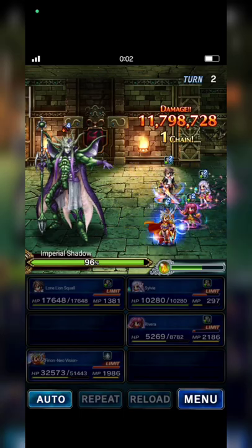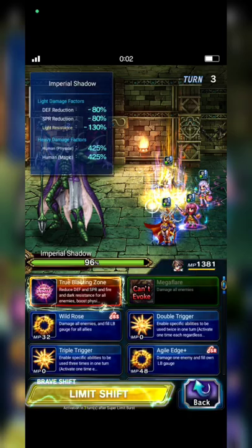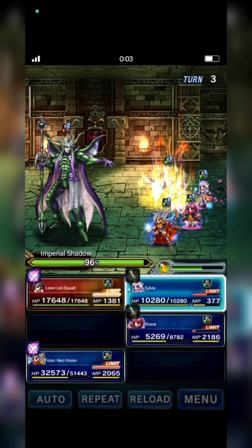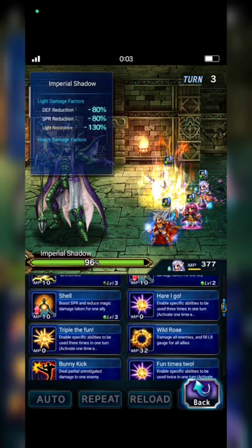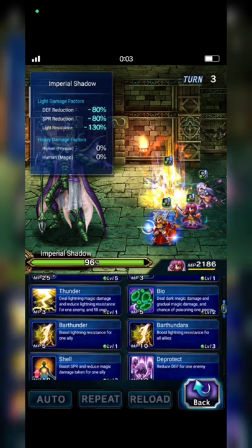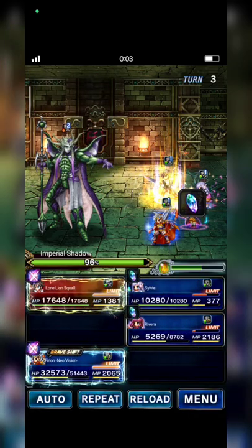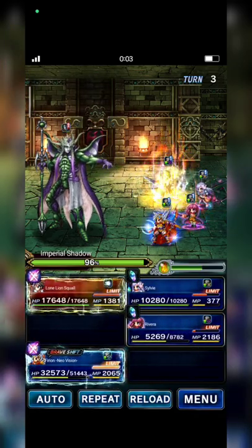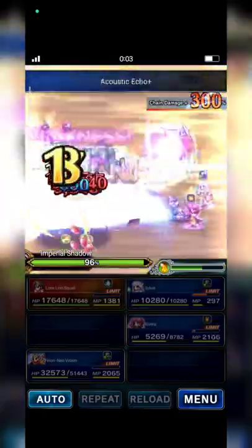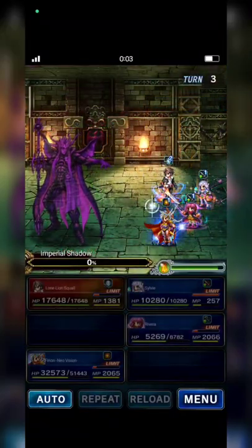Nice. Squall casts Super Limit Burst, then Limit Burst. Sylvie casts Triple Bunny Kick, chaining with Rivera who casts Acoustic Echo. Here we go!